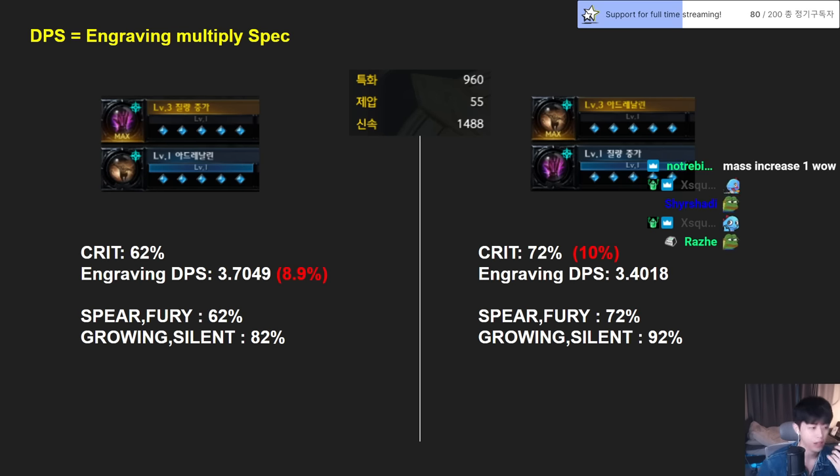But this doesn't include crit damage. We have an Entropy set, so when we hit crits the DPS goes over. First without that — just Grudge, Raid Captain, Ambush Master, Increased Mass, and Adrenaline, plus the Ambush and Specialization options only.